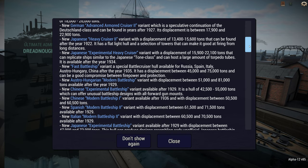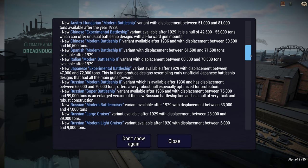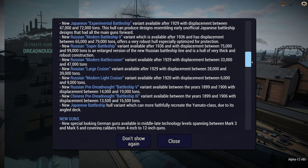The Germans get two new advanced armoured cruisers based on the Deutschland class. The Japanese get a lot of ships: a modernised Dreadnought 3, a Dreadnought 4, a heavy cruiser 2, an experimental heavy cruiser, an experimental battleship, and a Yamato-style battleship hull variant which is interesting due to its angled deck, so I'm curious to see what that one is.